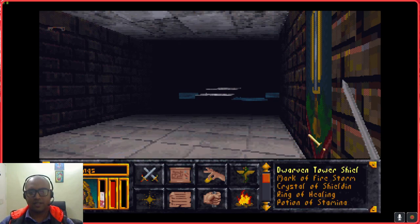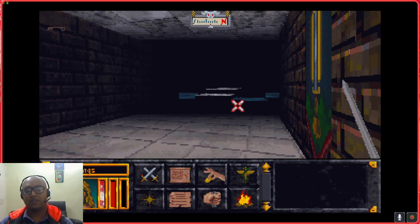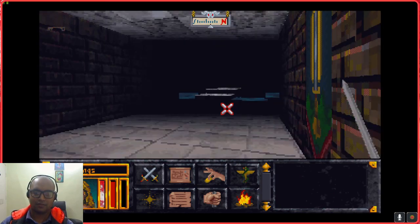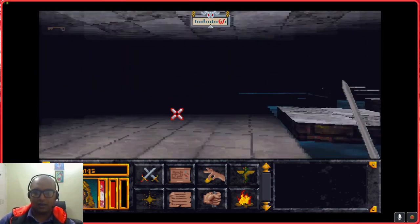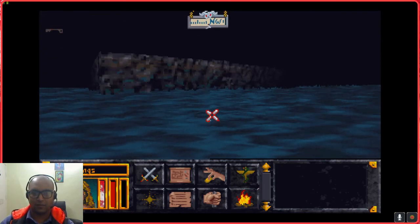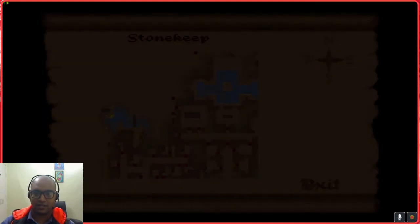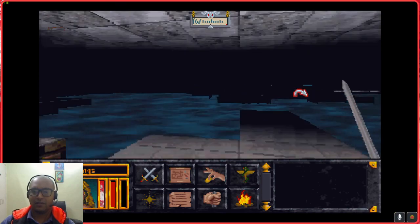I guess that's how goblins came to be in Stonekeep - because these guys fled through the goblin tunnels. We are now at the objective area where the objective is supposed to be, and we shall leave without touching the objective.